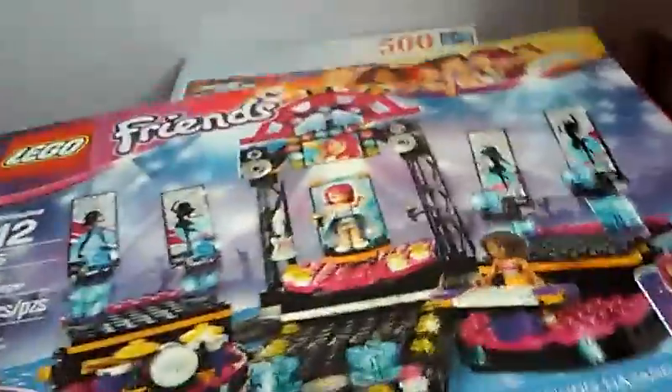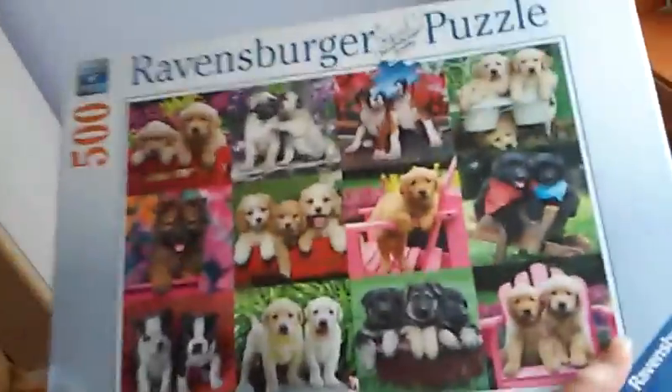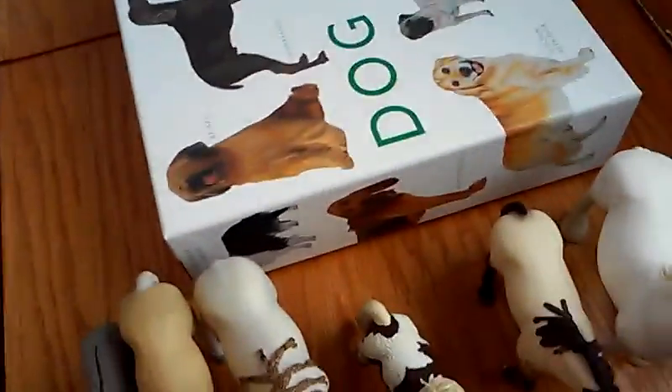I got an Alaskan Malamute puppy bag, and it's got mints in it. I got an Animal Jam six-month gift card. I got a pen. I got Jurassic World, because it's one of my favorite movies. I got Poppy's 2016 calendar. I got the Lego Friends Popstar set. And my last two things: I got a puzzle with dogs on it, because I really like dogs and horses, and I got a dog named Bingo.